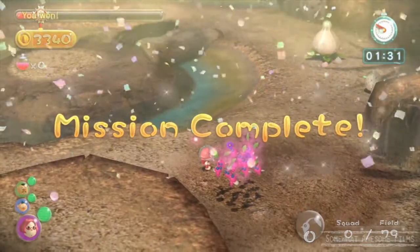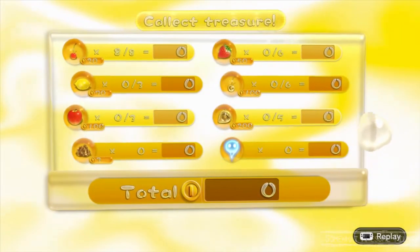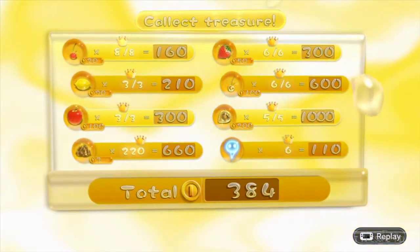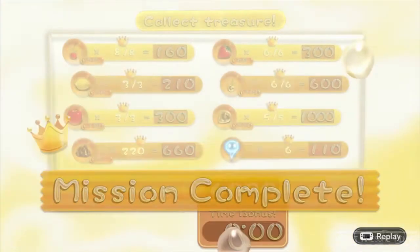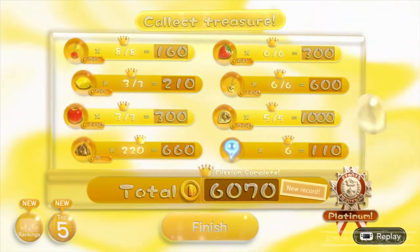Platinum! How easy was that? We have a minute 31 left, so you could probably tighten that down a little bit and get that done, but we got everything. We got platinum, metal. We collected everything, we killed everything. Pretty easy - that was a pretty easy mission. A long one, but an easy one. If you stuff up, don't worry, just keep going. You have heaps of time left, so good luck, captains.